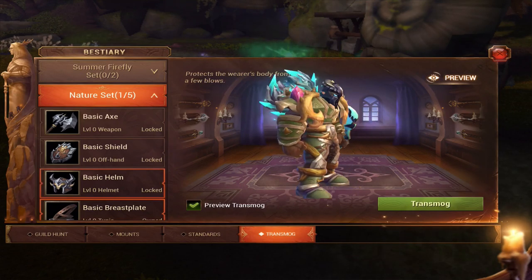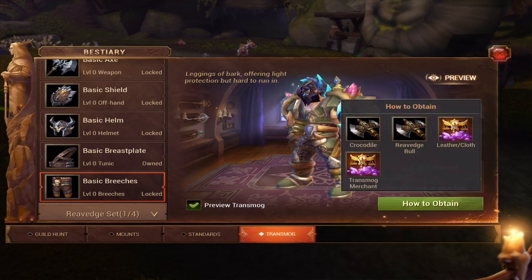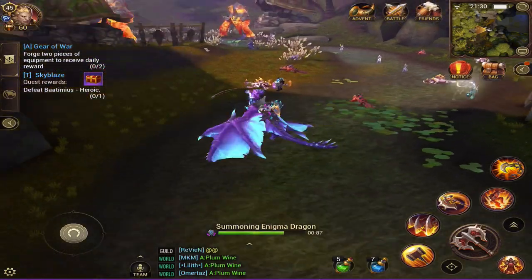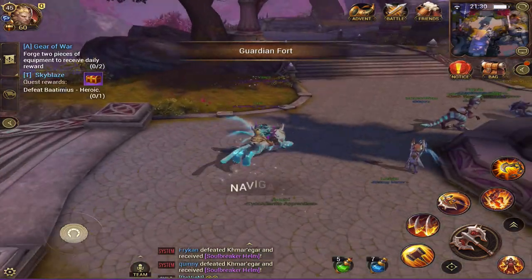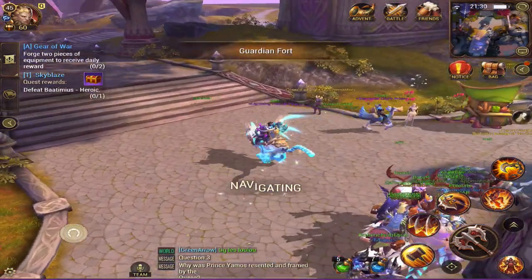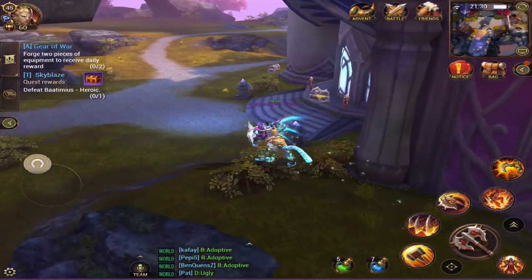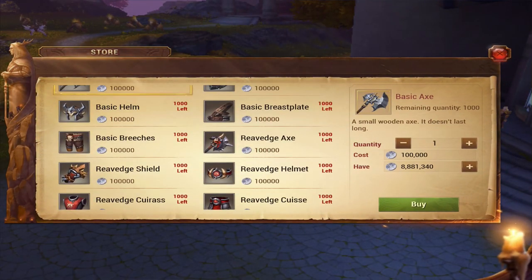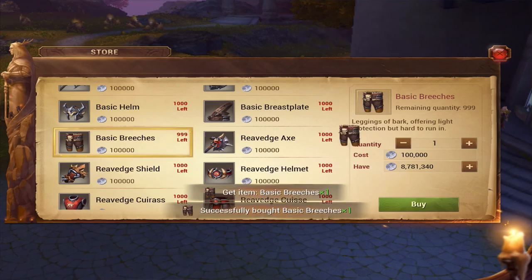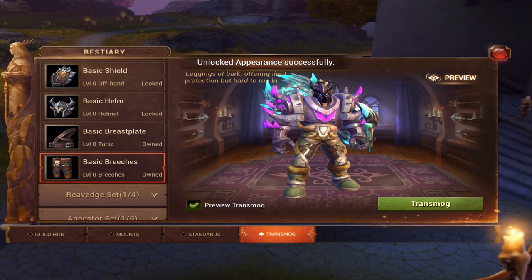Let's say we've done that - fast forward, we have the leather now. It says get the look in your bag, so we have to get this basic breeches in our bag. How do you do that? Very simply, click on 'how to obtain' - transmog merchant - it will take you to the transmog merchant, which is on aerial island. So let's go to aerial island. It should be over here - let's go shortcut. There's the trading transmog merchant: purchase equipment here. We want basic breeches right there.